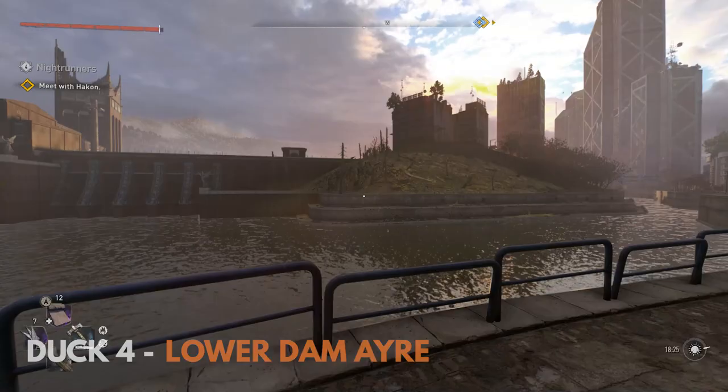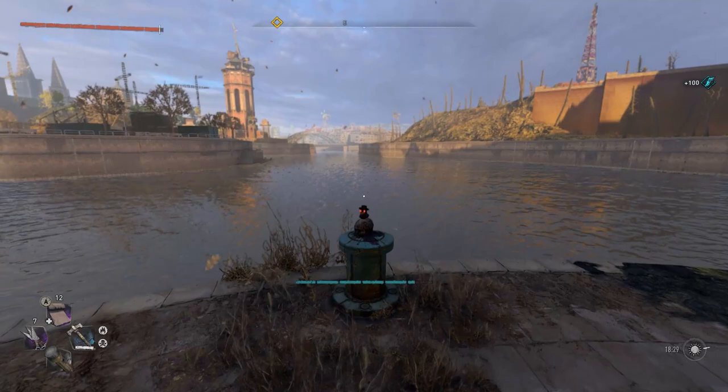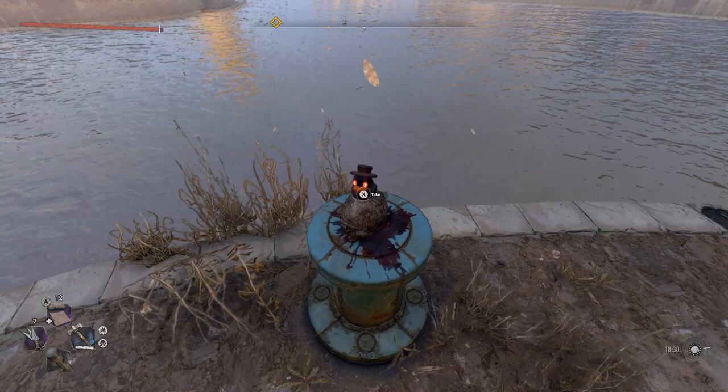The next duck can be found in Lower Dam Aya, just across on a little patch of land. It's mostly covered by chemicals, but there is one spot that is clean. So just swim or glide across, land over there, and you'll find the duck sitting on top of a skull, which is not ominous at all.